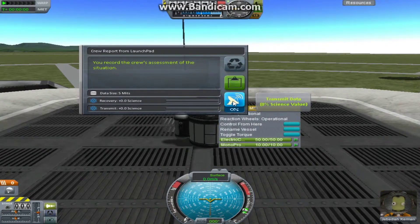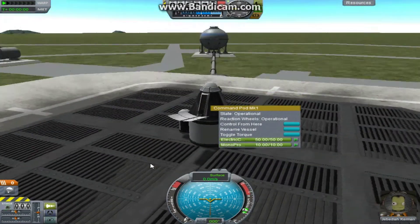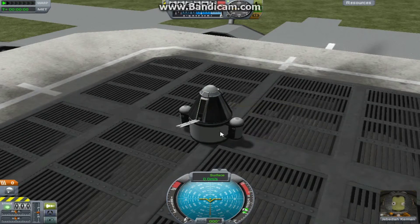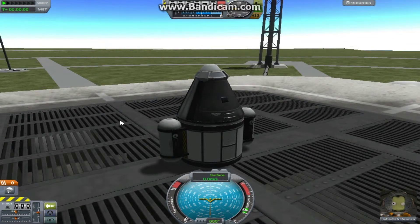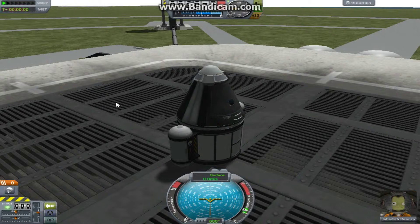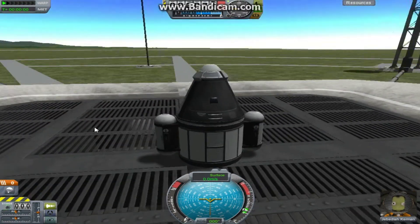So I'm going to click transmit here to show you. You click transmit and it comes up with 'starting transmission' — you can see the aerial opening up and it would add science if you hadn't already done it. Now if I click on the capsule, you can see that transmitting used electric charge. So it's a good idea to unlock some batteries or put some solar panels on the ship, because transmitting data takes up a lot of power.